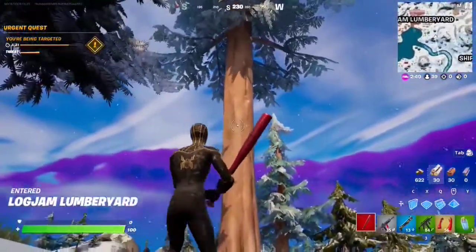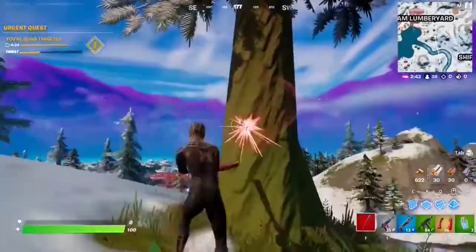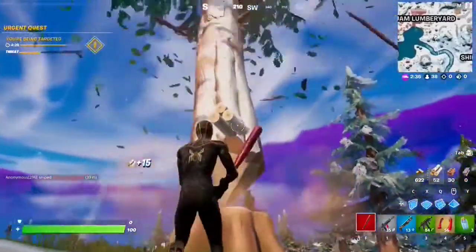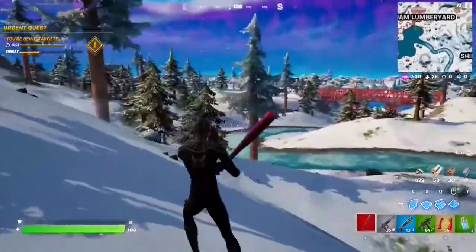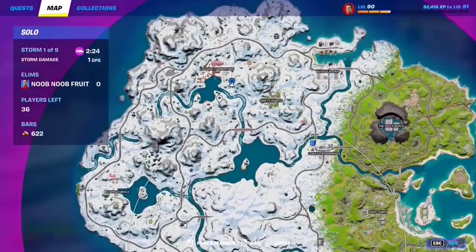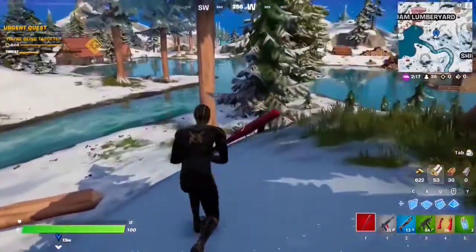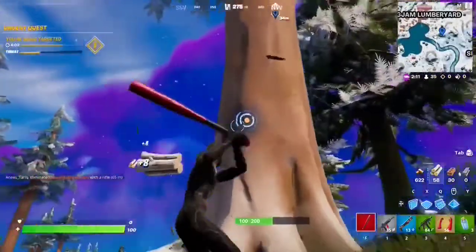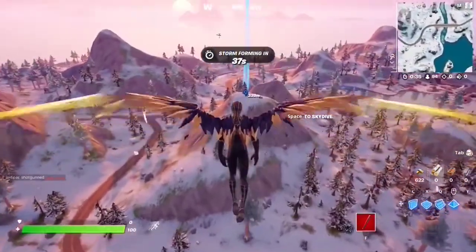For this week five seasonal quest you have to knock down five timber pines. Timber pines are these large snowy giant trees — not the normal trees. You can knock one down with just a couple of hits and that's one knocked down. There are a lot of these all around this area. I'm right here next to Log Jam Lumber Yard — just make your way here and you'll find them all around. Just knock down five and that completes the quest.